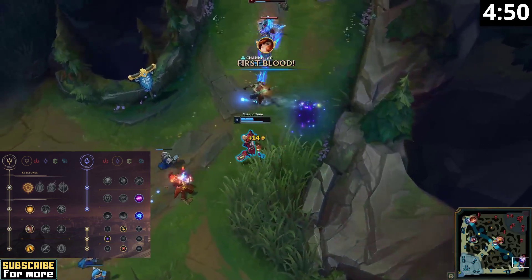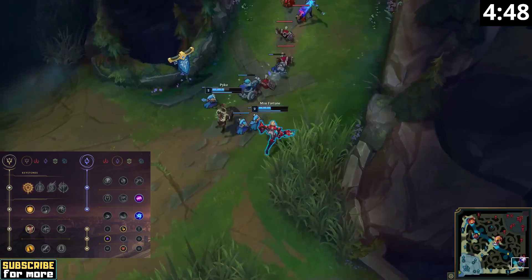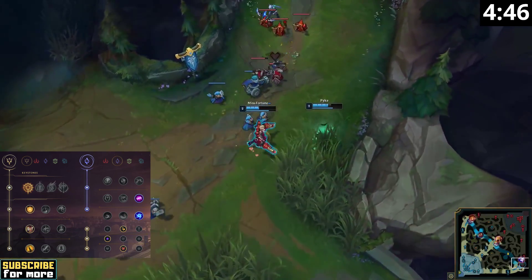Your Keystone in combination with Legend Alacrity, Coup de Grace, and Absolute Focus makes for an extremely deadly early game, and it will only get better from there.